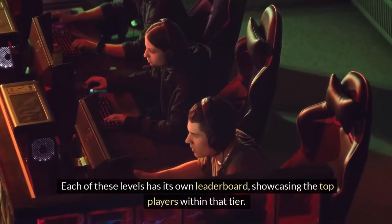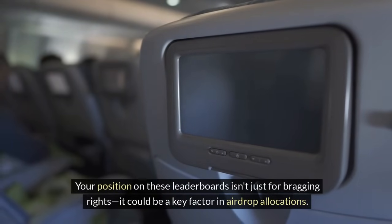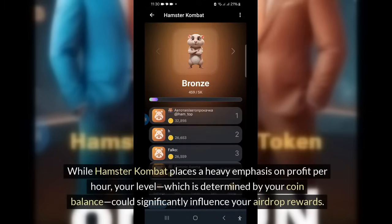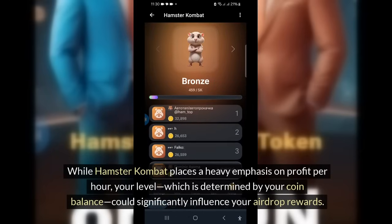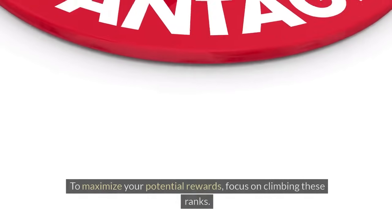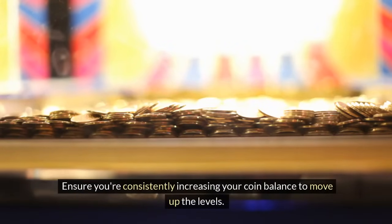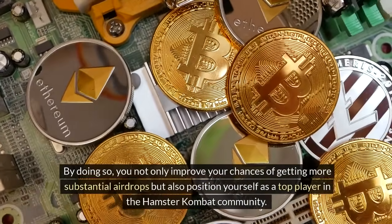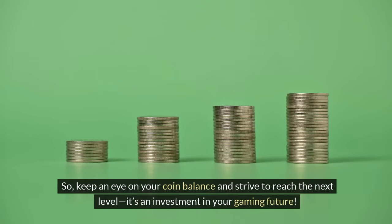Each of these levels has its own leaderboard, showcasing the top players within that tier. Your position on these leaderboards isn't just for bragging rights — it could be a key factor in airdrop allocations. While Hamster Combat places a heavy emphasis on profit per hour, your level, which is determined by your coin balance, could significantly influence your airdrop rewards. Higher levels indicate more significant investment and commitment, making you a prime candidate for larger airdrops. Focus on climbing these ranks and consistently increasing your coin balance.